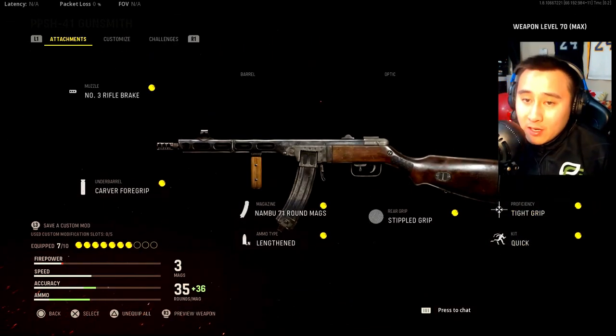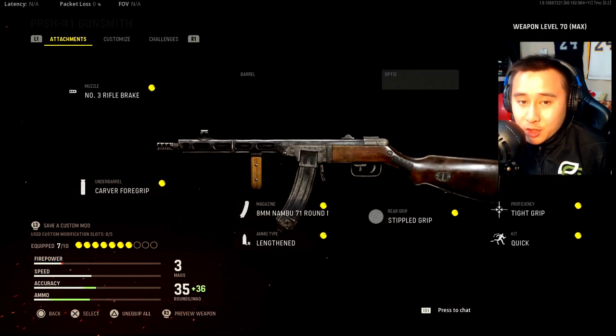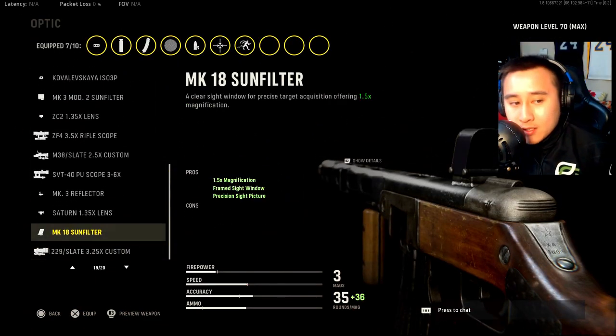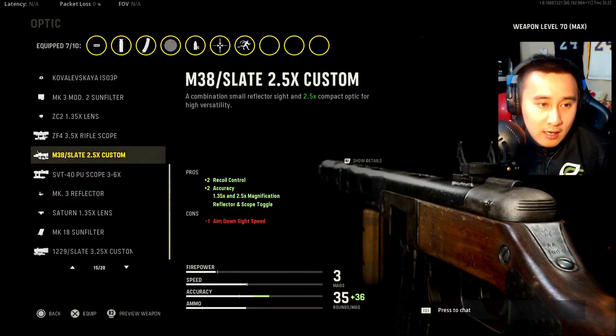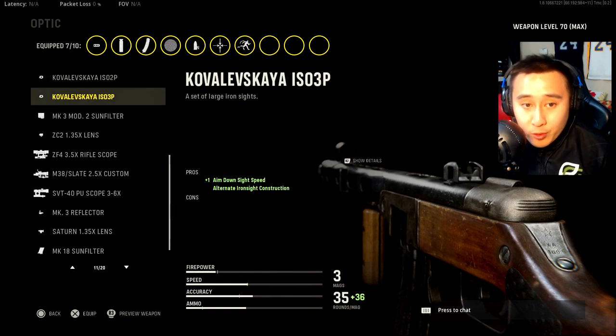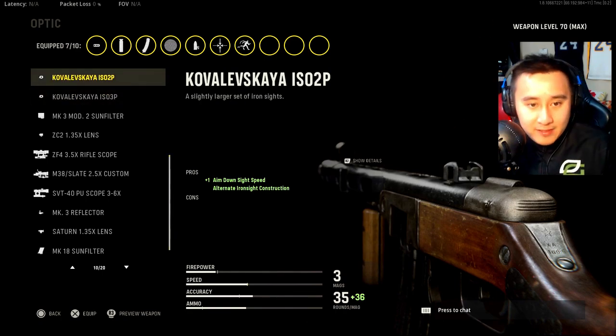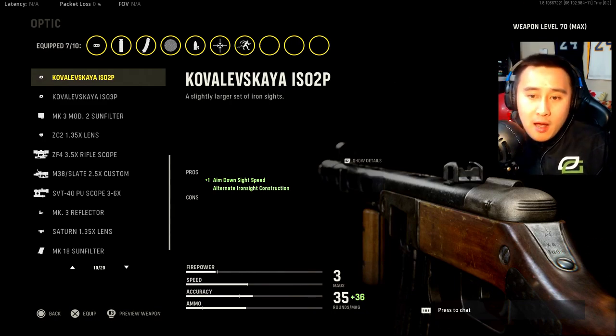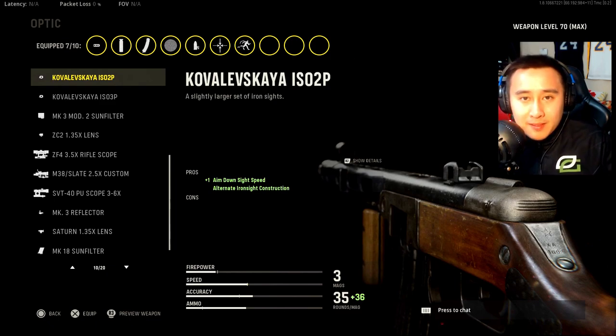As you can see, I'm not rocking any stock attachments, any barrels, or any optic sight. You can honestly use the ISO TP or the ISO 3P since it has a similar iron sight compared to the default PPSH sight, but I felt the default PPSH iron sight looked a bit cleaner. This does increase the overall ADS speed, but it just didn't really affect my play style as much.